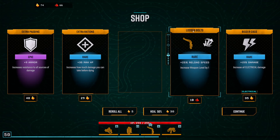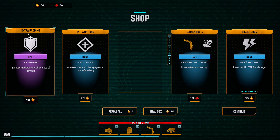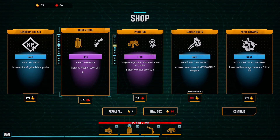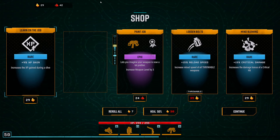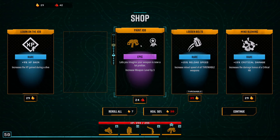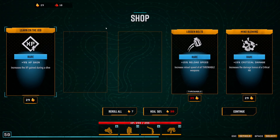I have the sidearm there so I don't think I need to grab that. I would like some survivability, but I need a bit more to reroll as well. Big damage — unfortunately I can't get that now. That would put me right at 12, so it's not too bad. And we did get the sidearm — very nice.